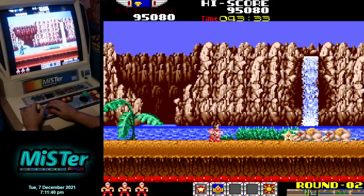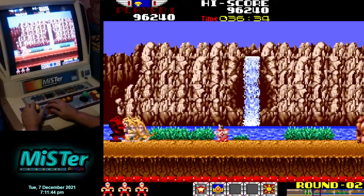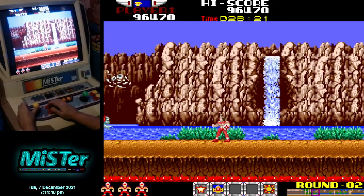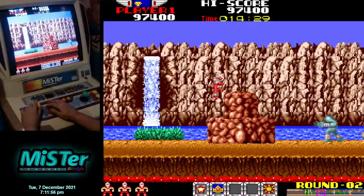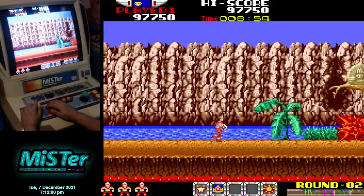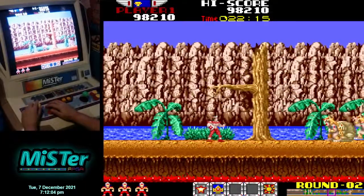Stars will give you 70,000 when you collect seven of them. When you have the sun shooter — the last power-up — instead of doing a roundhouse when you press up and shoot, it does a direct upward angle shot. Time is your greatest enemy, so that time pickup will stop the death head from coming.